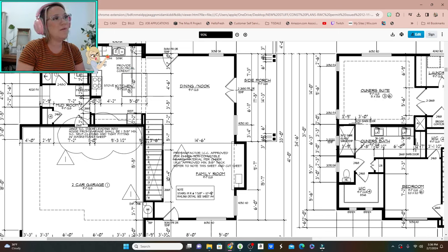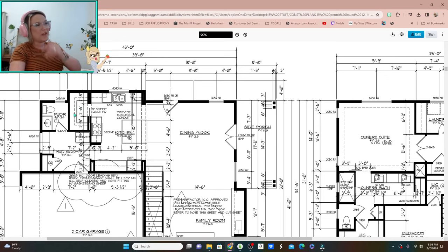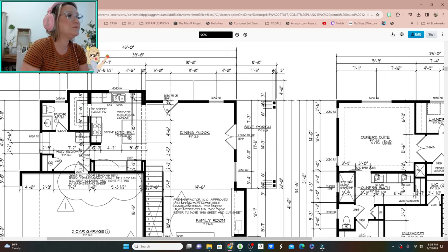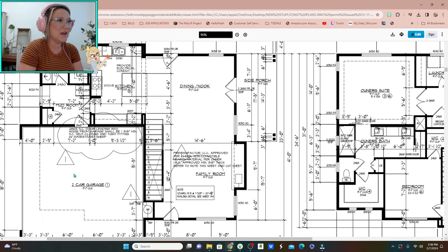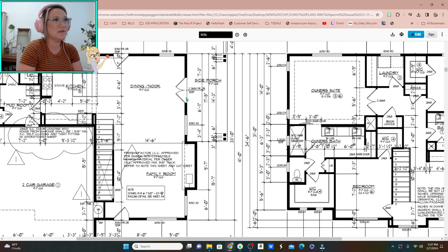And then through here we've got a pretty large pantry — it's about five feet long by four feet wide, so pretty average. Then the mudroom and of course the powder bath. We also have a space for our extra fridge and a closet. We're planning on putting a shelf there with a dog door underneath. And then garage door access. There's also a back door and a side door.